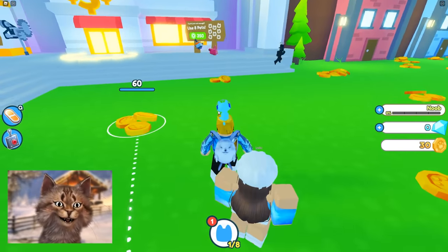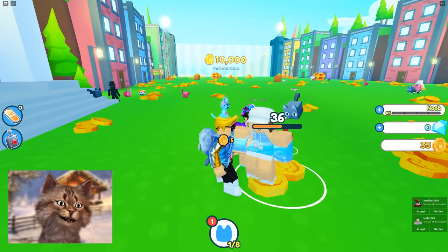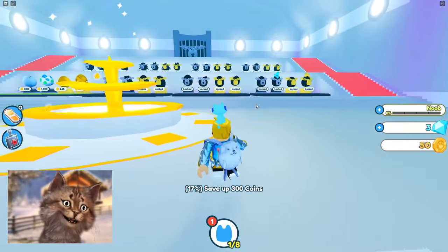All right, so how do we do this? Use a pet. So I just collect the coin here. Can I click on him? So I click on the coin and then it collects it. It's actually pretty fast though.